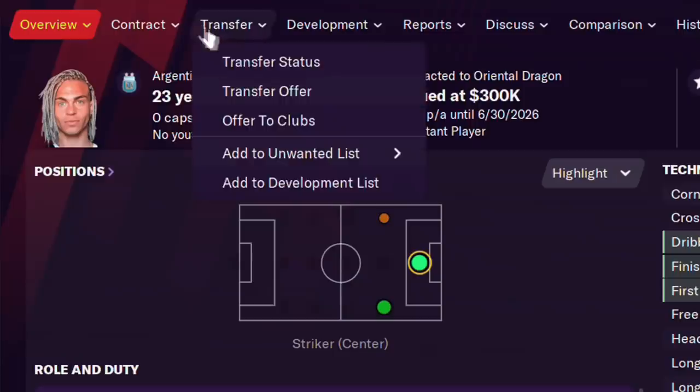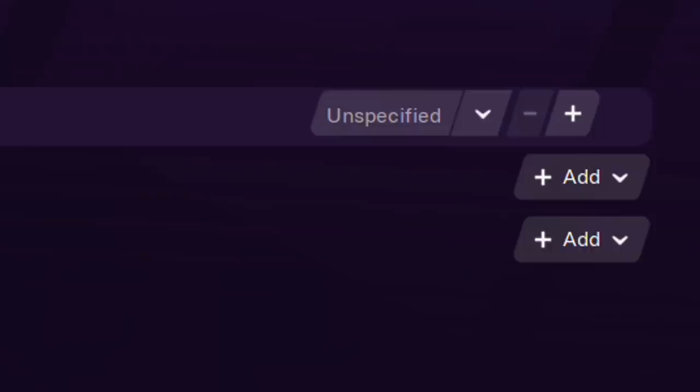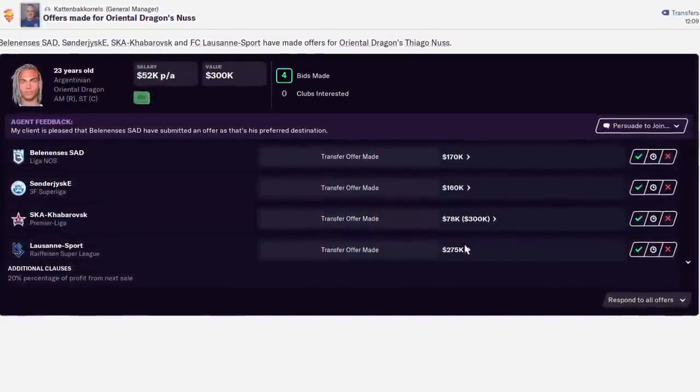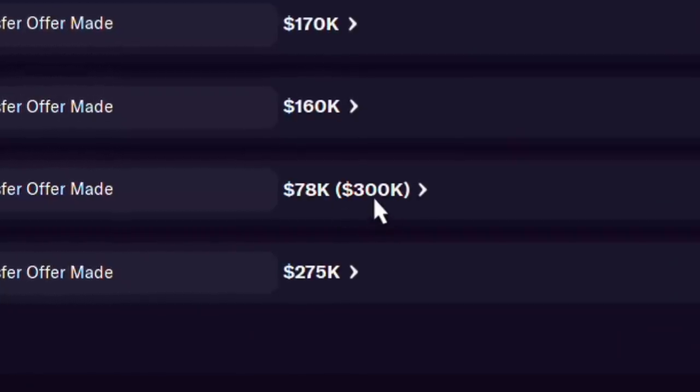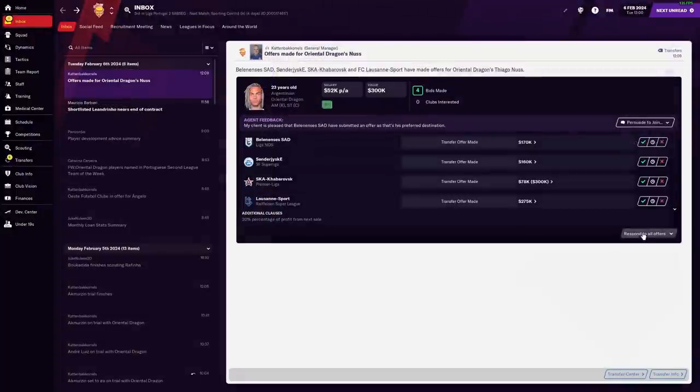We offer an amount to clubs and now we're looking at a transfer offer screen. Tiago Noose's value in the Portuguese second division is about 300,000. I normally say to ignore value, but if I offer the amount unspecified, we get a couple of offers — one up to 275,000 from Laus and Sports. Time to begin negotiation. The first thing to talk about is deferred payments — you get all of this money, and it's not even contingent on somebody doing something. Over a period of time that money will come in and get up to 300,000. If you need money immediately that's a problem, but for long-term financial health it's excellent.